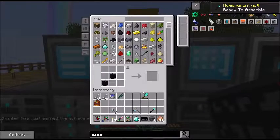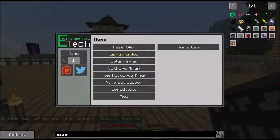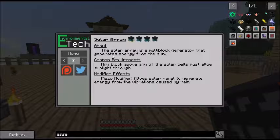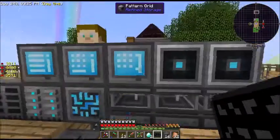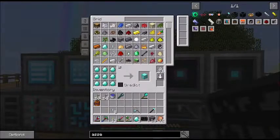That was quite a bit just to make an assembler. The first thing I want to make is a solar array. I know there is the lightning rod, and goodness knows we get enough storms around here. Let's look at the solar array — it's a multi-block generator that generates energy from the sun. Any block above any of the solar cells must allow sunlight through, so we can't have any solid blocks. It also allows solar panels to generate energy from the vibrations caused by rain. We need a structure block tier one or above, solar cells, and a modifier core.